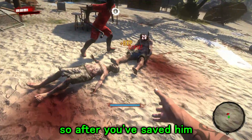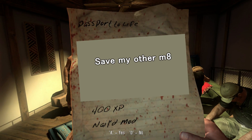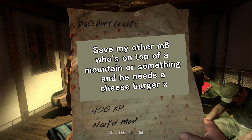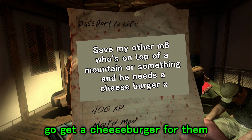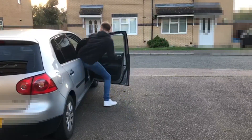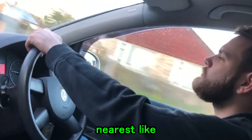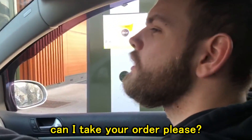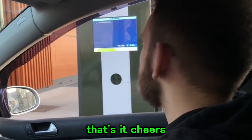The Alliance players take you back to Stormwind, however the original guy who saved you is stuck outside being ganked by five people so it's your job to go out there and save him. After you've saved him the Alliance player gives you one final quest — it's to save his other mate who's on top of a mountain and needs a cheeseburger otherwise he's going to die of hunger, so your job is to go get a cheeseburger. Mount up and head to your nearest burger place. Hi, welcome to the donalds, can I take your order please? — You alright, can I get one cheeseburger please? — Anything else? — That's it, cheers.